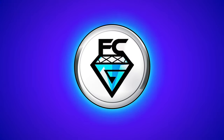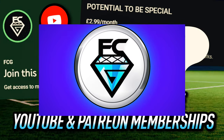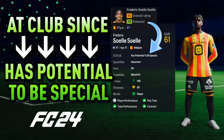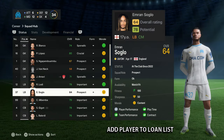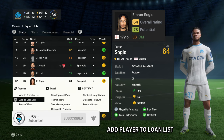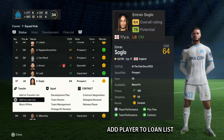It would take multiple seasons for dynamic potential to upgrade a young player from 'at club since' to potential to be special. But using the loan glitch, this can be done within the first transfer window. The player we're using for this experiment is Emran Soglow, a left back from Marseille with an 'at club since' potential of 78.